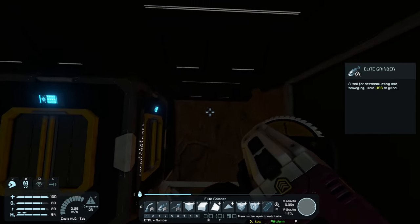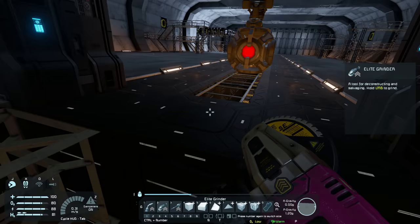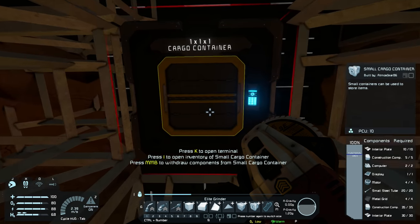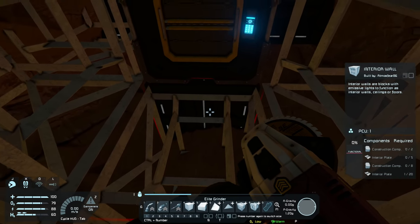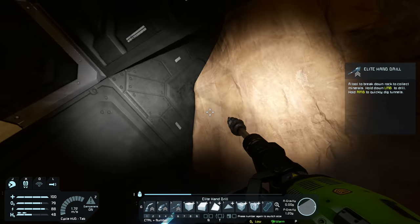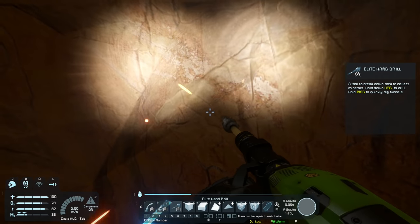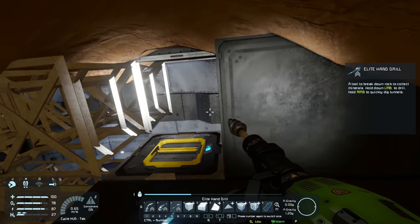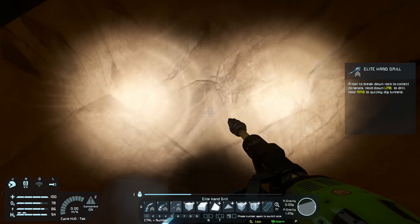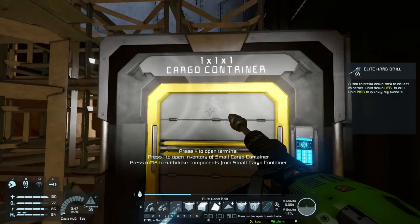I'll just get rid of these blocks and I basically want to place the sensor directly under this block. First I need to work out exactly how far up I need to go. The sensor is probably going to go on the front of that block. Let me just drill this out and we can see exactly what we're doing. The drill isn't doing that funky thing anymore, which is pretty cool. Someone in the comments mentioned they call this the 'drill salute', which I thought was a fantastic name for that.